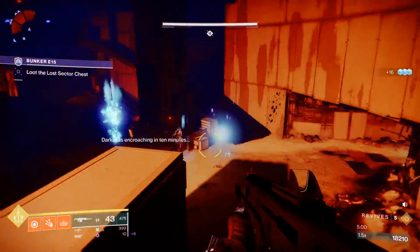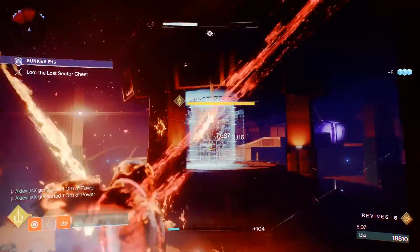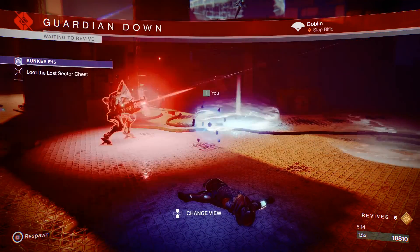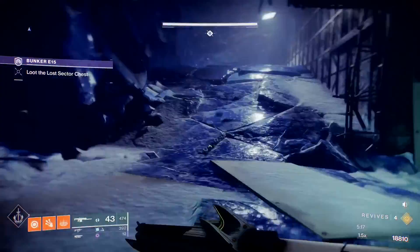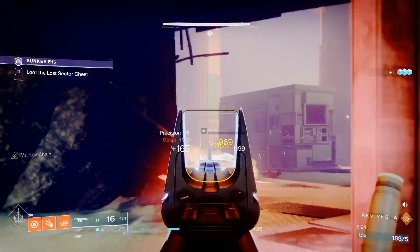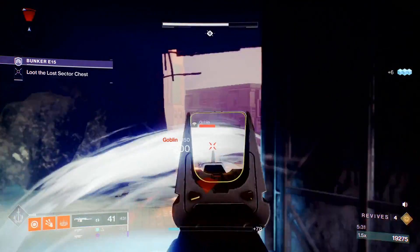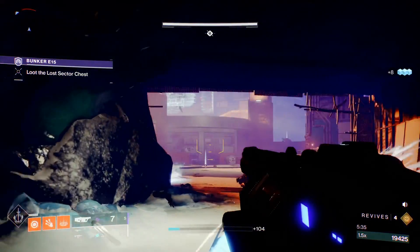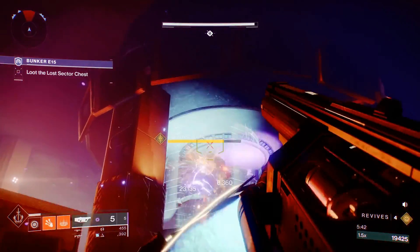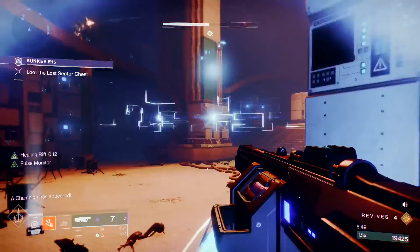Watch out for those arc pools — here's where things get interesting. I'd recommend using your super, though I kind of messed that up. There are going to be two overload champions appearing. Stick to the same strategy: as soon as the hydra spawns, maintain your distance and use walls to hide. Since the hydra is going to be really busy with the other enemies, use a sun grenade. More champions are going to appear, so have a rift ready.